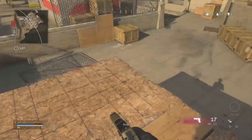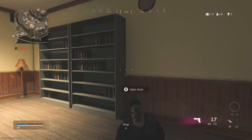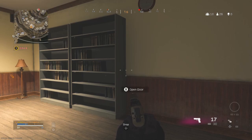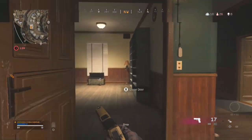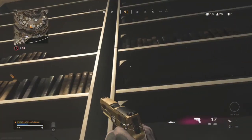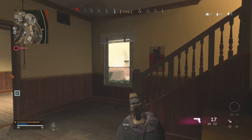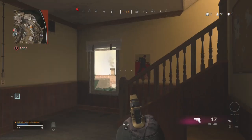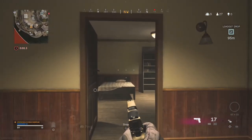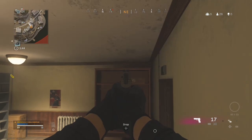Number three is called bookshelf — go to the big building in living quarters, go up the stairs into the room in the corner, and look in the bookshelf at the bottom left corner for the numbers. Number four is called bed — go to the yellow house in living quarters, go to the very bottom floor, into the room with one bed, hop on top of the boxes in the corner, close the door, and look at the code on top of the bookshelf.